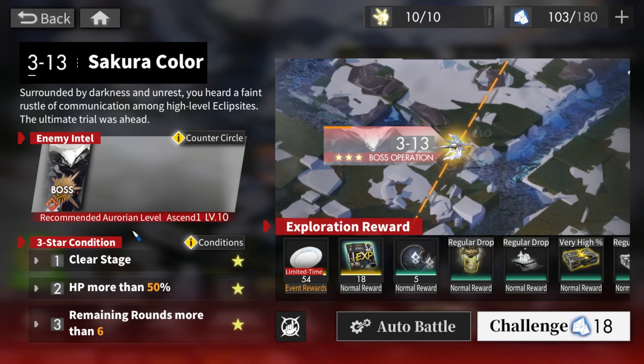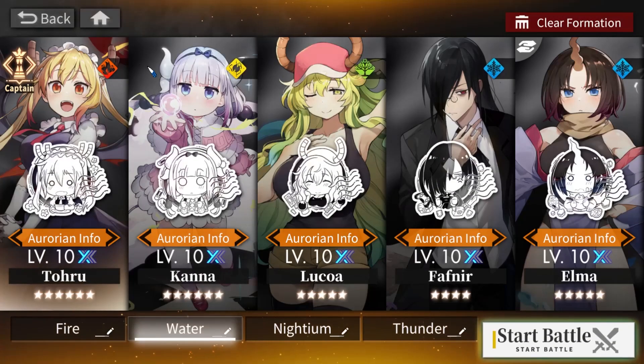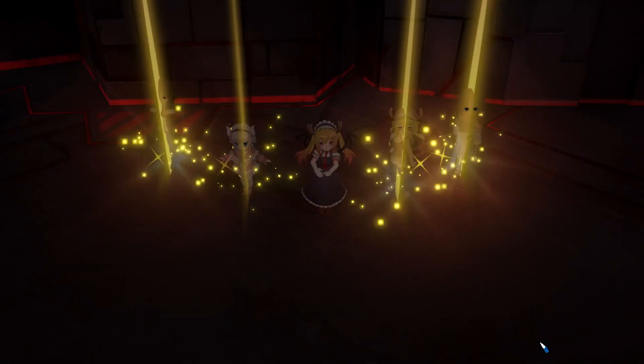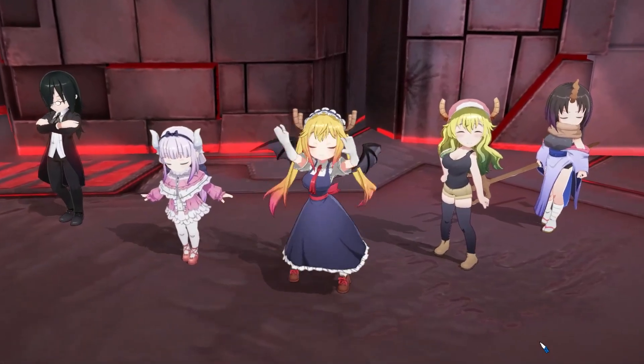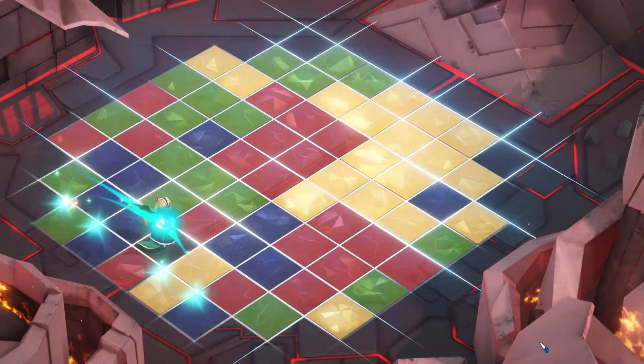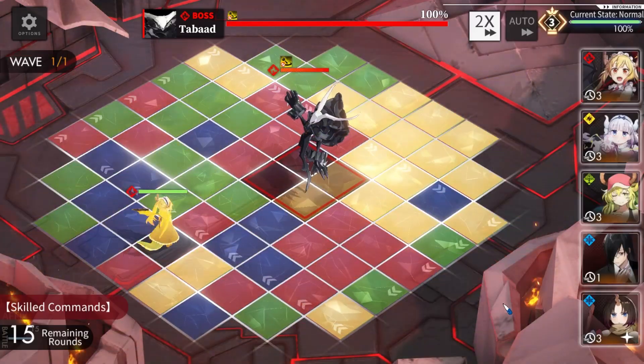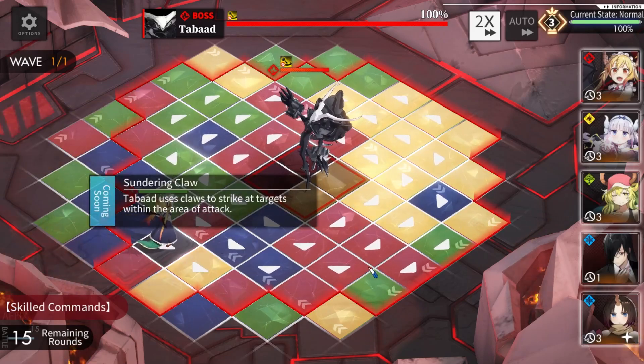The next boss will be the Tabat at level 10 ascension 1, and all my units are level 10 ascension 1. Let's see if we can beat the Tabat — I haven't fought it in a long time. I think it knocks you back and places burn tiles on the field, and uses a claw to damage.